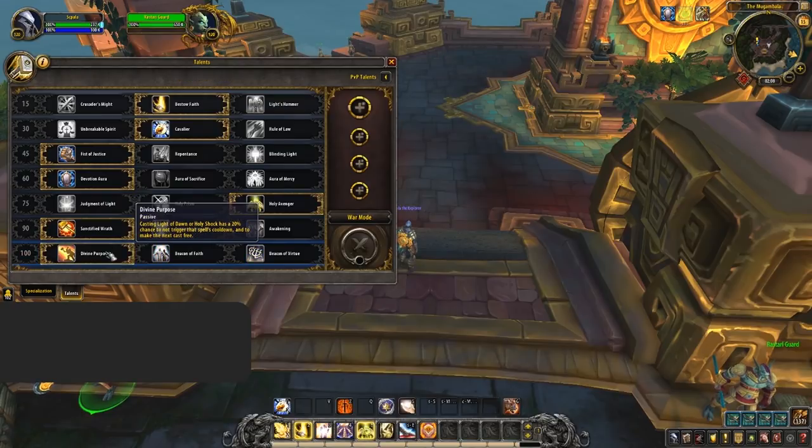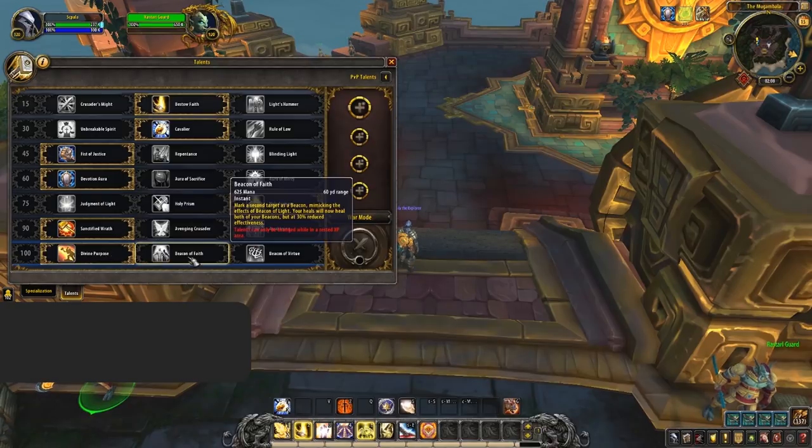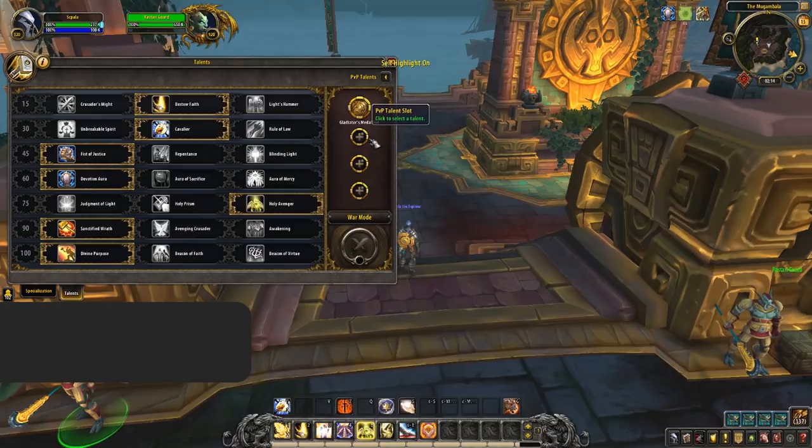Beacon of Faith can also be considered against compositions that like to do spread pressure damage — this will save you some mana as it increases your AoE healing, however it comes at the cost of a lot less single target healing.